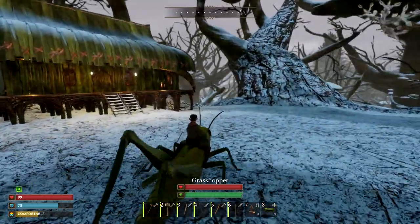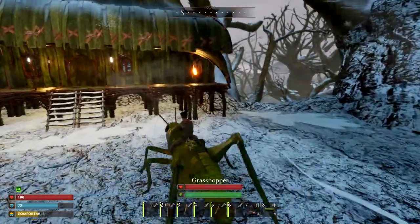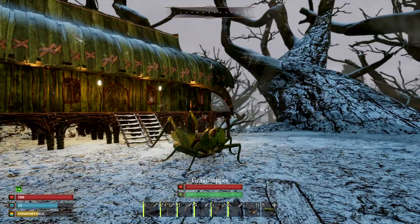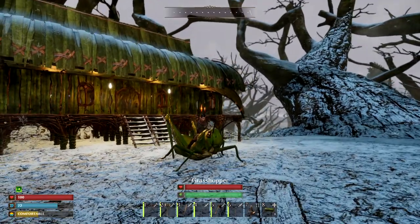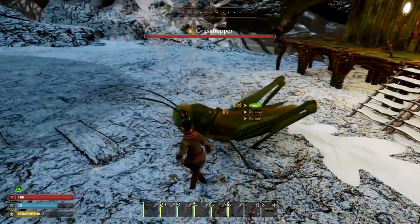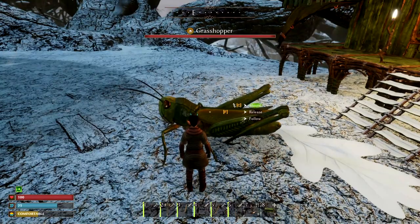Oh my God, look at this, you guys — the sun's getting ready to come out. Got me a big old bug. How's that for a screenshot? Grasshopper. Is there any information about him? He did some fighting. He has no inventory, though. So, C and F and he will stay right there. Oh, that is awesome.